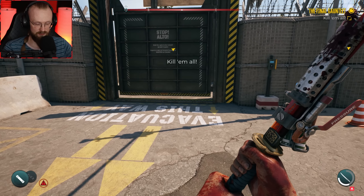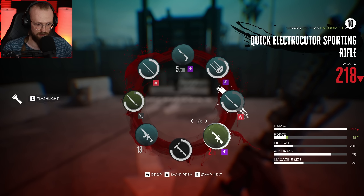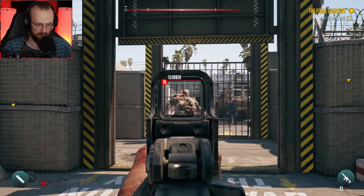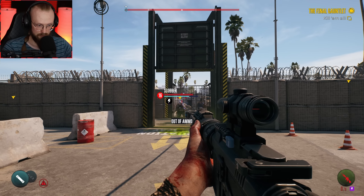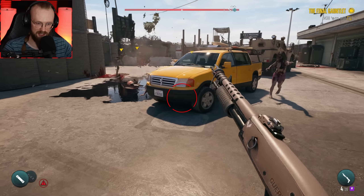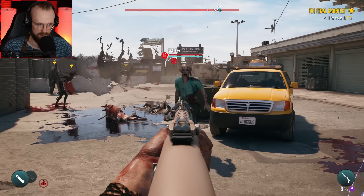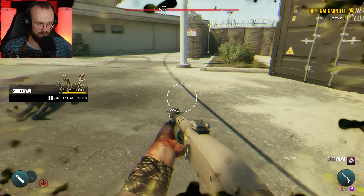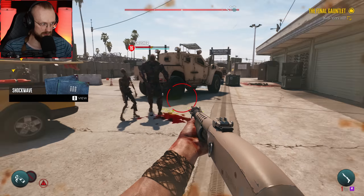Now we have to kill all the zombies. Of course. What is this? A slobber. We are out of bullets. I don't even know if this shotgun is worth it. Guns so far seem pretty bad to be honest. Weapons are just better — using melee weapons seems smarter. I have here also a Molotov. There's also this huge guy.